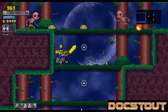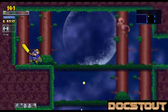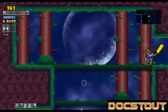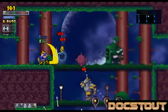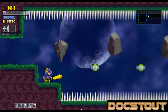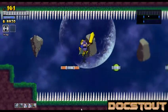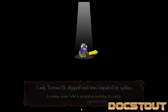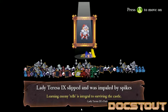Actually, the enemies seem pretty close to scaling in level to what they were in the castle without the Grace Rune. I forgot I'm nearsighted. That's a bad room. Twelve hit points left. Double jumped at the wrong time. That's a bad way to lose a life — Lady Teresa the Ninth slipped and was impaled by spikes.